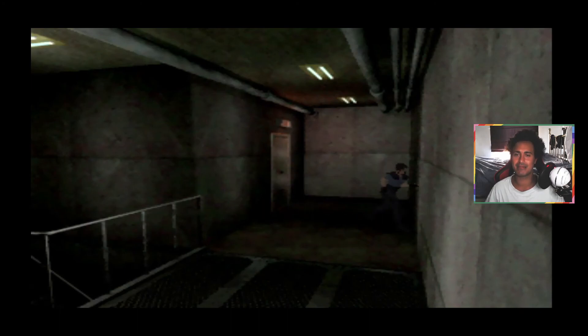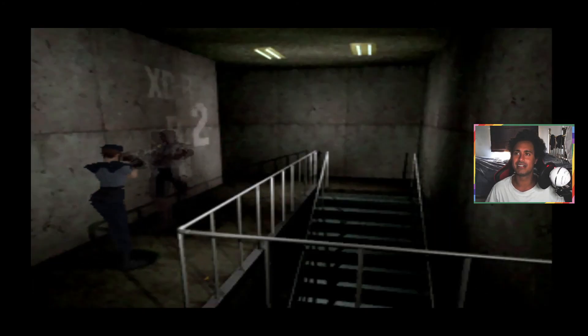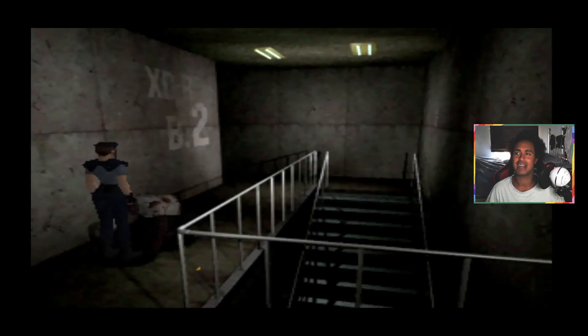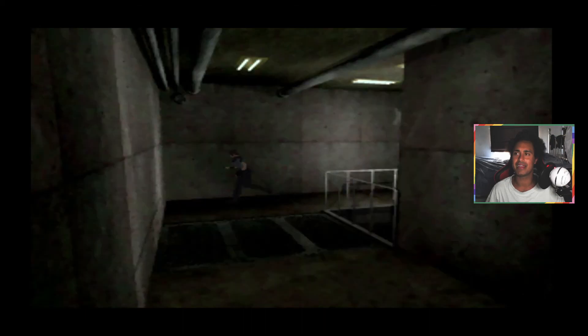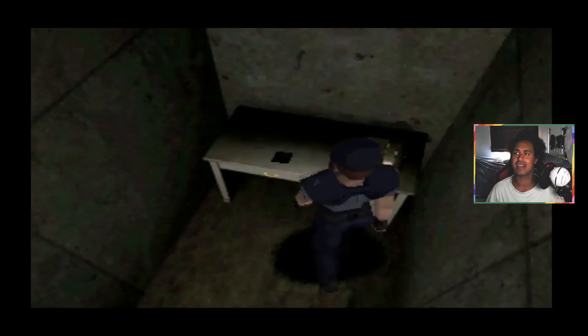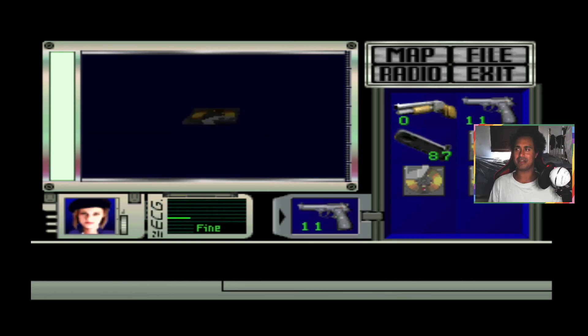We're going to reveal the location of the third ammo disc now — I've got a feeling we've actually got all three of them. I've put the other two in the storage box because I needed more item space. So the third ammo disc will be here, located next to the telephone. Yes, that's all three discs — I've got all three now.